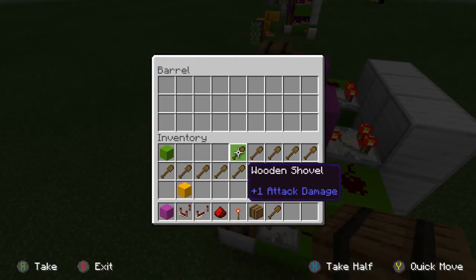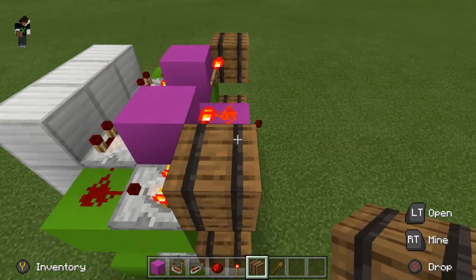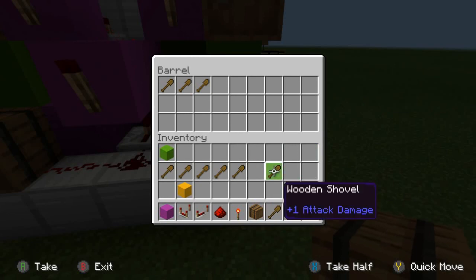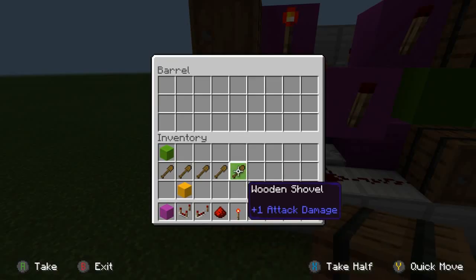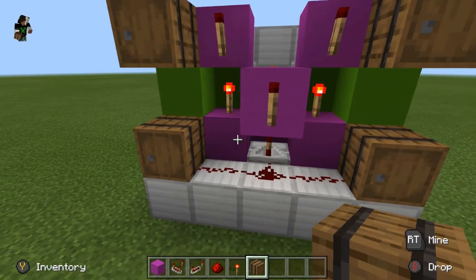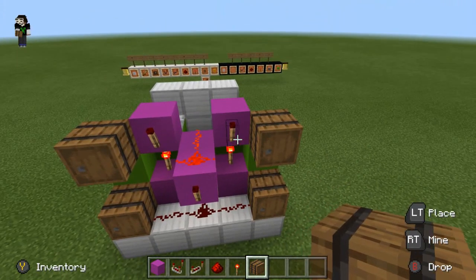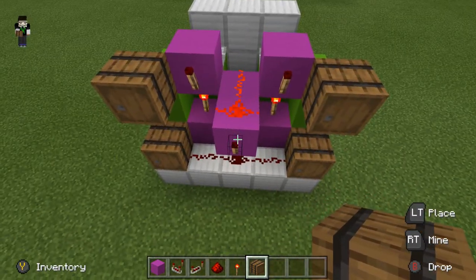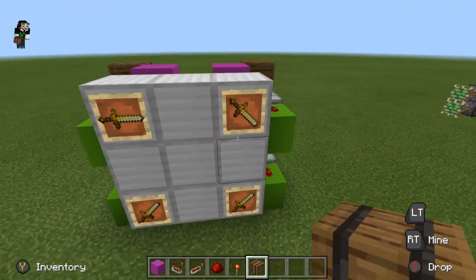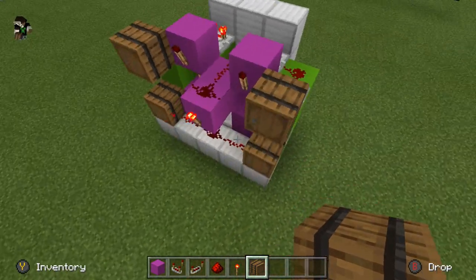Inside this barrel for the number one, I'm going to put one shovel. This barrel for number two, two shovels. This barrel for number three, I'm going to put four shovels. And finally for number four, I'm going to use six — it kind of goes up by two each number. Now your output source is that torch right there. Once all four of these torches are not lit, this redstone torch will be, and you'll have your output. So 1, 2, 3, 4 — and as you can see, the torch is lit.